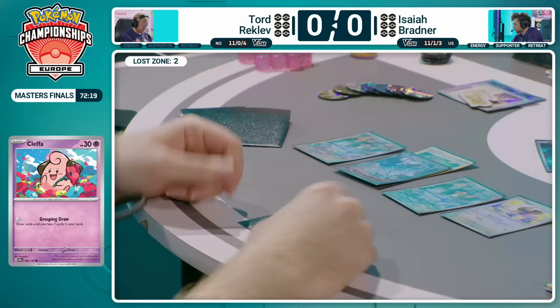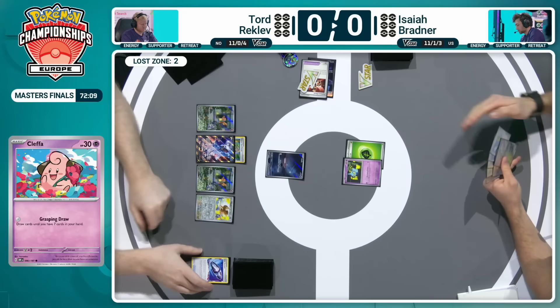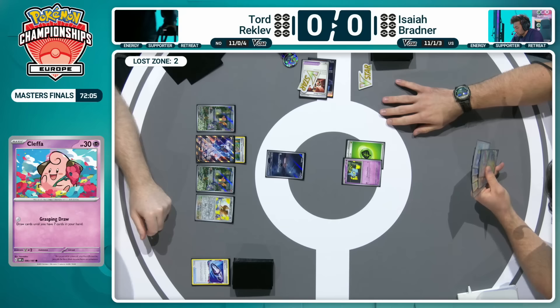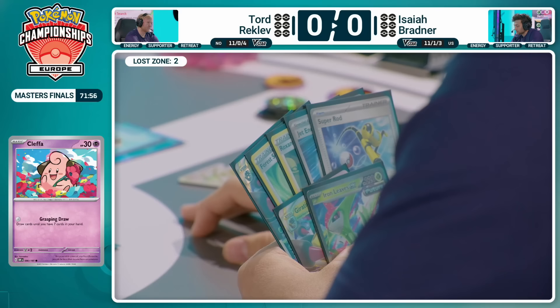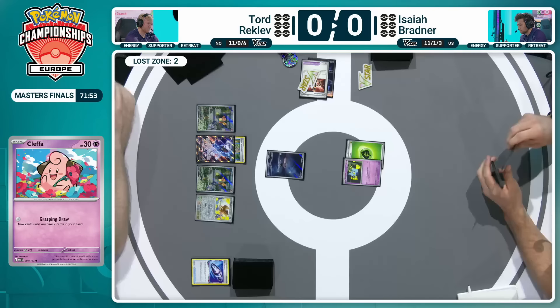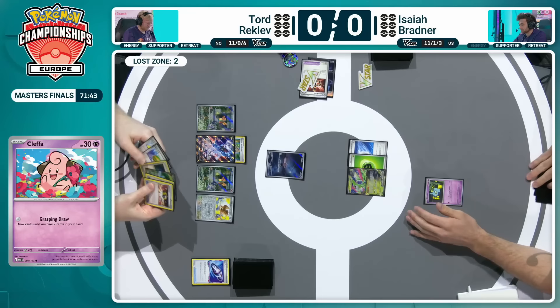Anyone who put that Cleffa away into your binders, make sure you remember which page it's on because it is a very powerful card right now. That free retreat — an underrated aspect of many of those support cards. We saw Dunsparce have its moment. Having a free retreat as well as a great early game effect can be so key. That's the starting hand — do you put the Iron Leaves down just to have something that can survive? Rapid Vernier, usually a fantastic ability to bring energies around your board to start swinging with that Prism Edge attack. It's just a Jet Energy attachment here — advantage Tord just from that scenario.